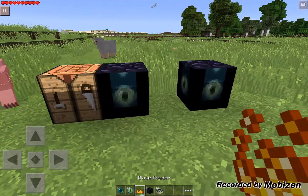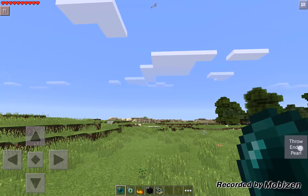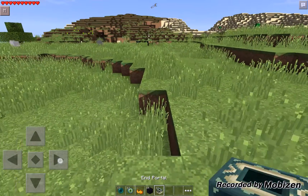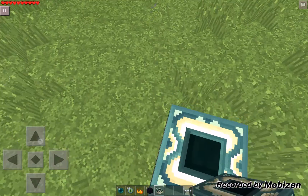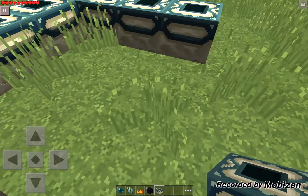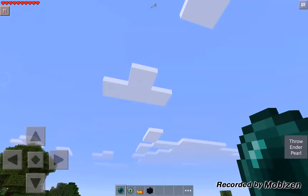So that's the enderpearls and these two things. I guess the last thing would be to throw an enderpearl. Oh yeah, if you get a texture pack — which is completely optional — when you throw the enderpearl, it actually looks like a thrown enderpearl. It didn't when I threw it, though.